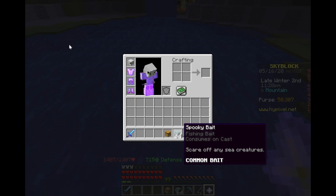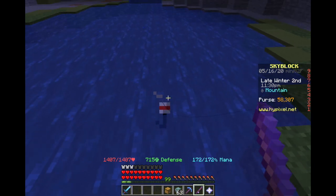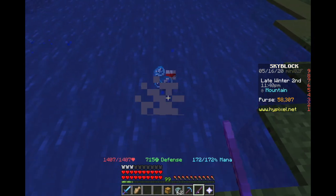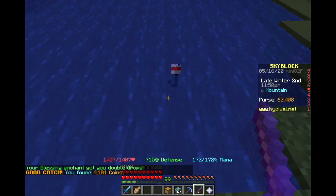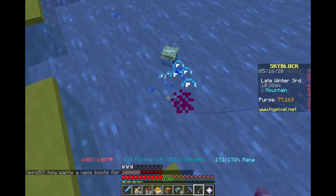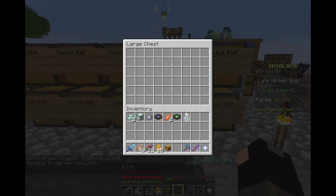Next up is the spooky bait. The spooky bait is going to scare off any sea creatures you might otherwise catch. I think this will help with the time it takes to fish up anything since you won't deal with any monsters, and if you're a newer player you won't have to battle anything that might kill you. But as you can see with the spooky bait, we have substantially less loot than we normally had in our other runs.